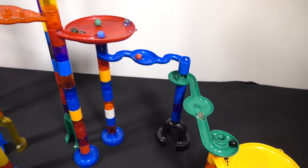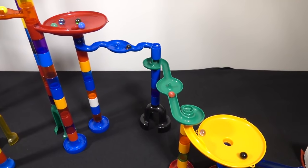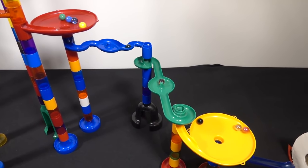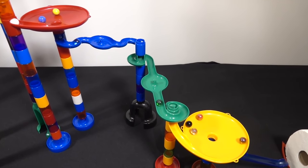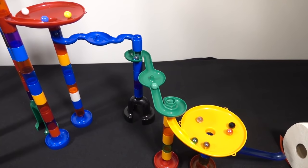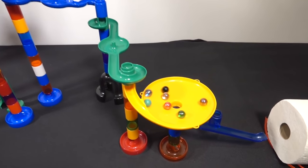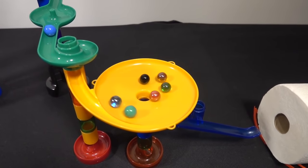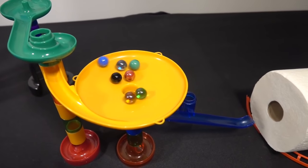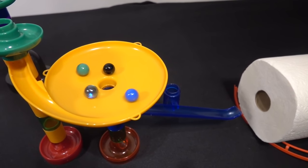The race continues, black now leading, going on to the next section — they're getting jostled around in that area trying to make it through. A few more marbles are making their way down to the next funnel, onto the yellow funnel. It looks like light yellow takes the lead and is now finished! Looks like red is gonna follow — yes, there goes red, followed by dark green, followed by brown, followed by black.